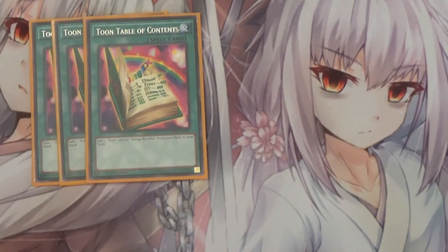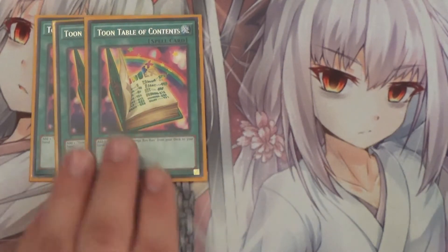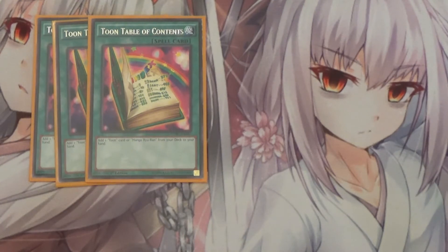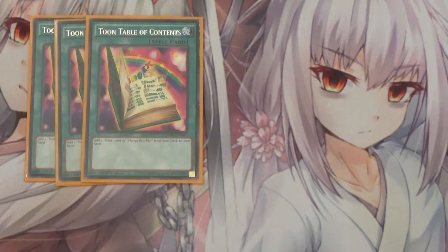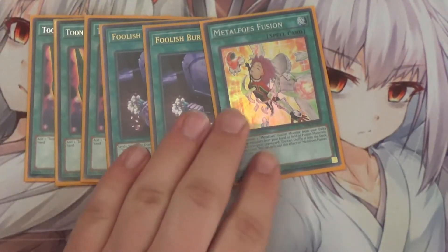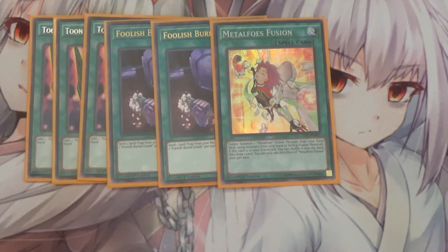Next I run three Toon Table of Contents. The point of Toon Table of Contents is to get spells into the graveyard, because it is a spell with a once-per-turn restriction — you can add one Toon card or Manga Ryu-Ran from your deck to your hand. Essentially what you do is activate Toon Table to add Toon Table, then activate that to add Toon Table again, then activate that to add Toon Cyber Dragon — now you have three spells in your graveyard, which really helps get the Skystrikers going. I also run three Foolish Burial Goods and one of its fusion. This helps get spells into the grave, and if you have Metal Foolish Burial Goods in the grave you can send it to the deck to draw one.